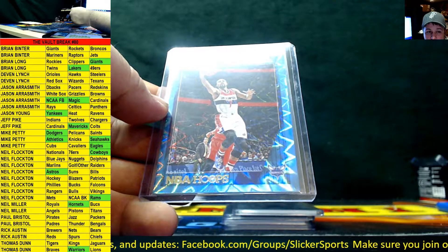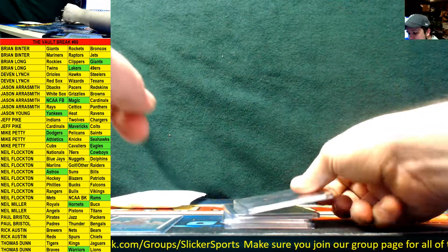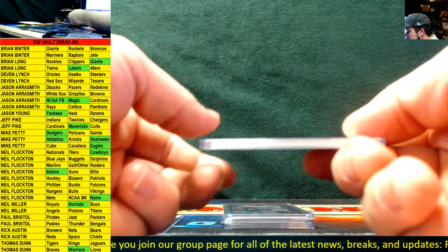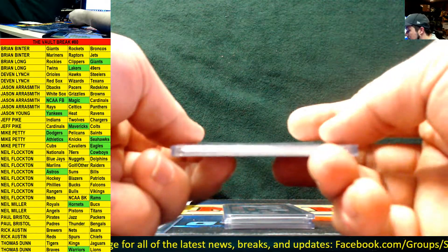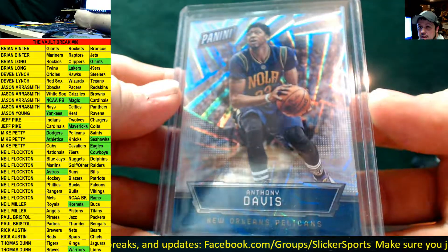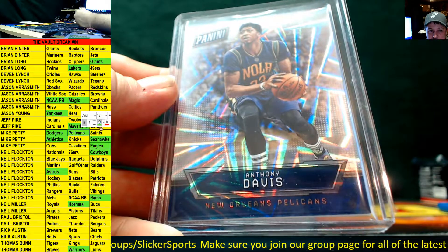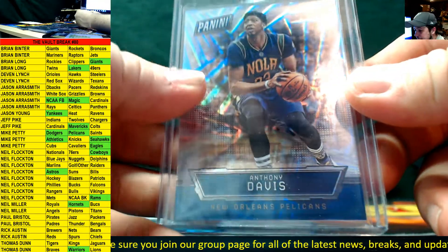The Hornets are Neil Miller. High Tech — okay, that makes more sense, I don't know why I forget that. Next up for the New Orleans Pelicans, this is an insert from the National — looks like 2016 National, numbered out of 99: Anthony Davis. Anthony Davis for the Pelicans — and man, Mike Petty is absolutely killing this one!